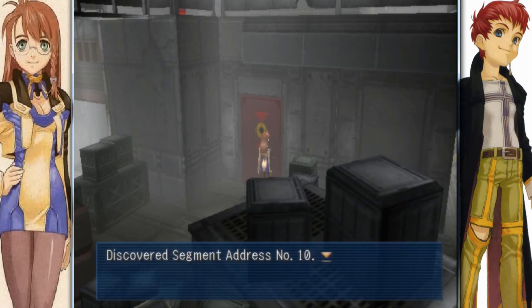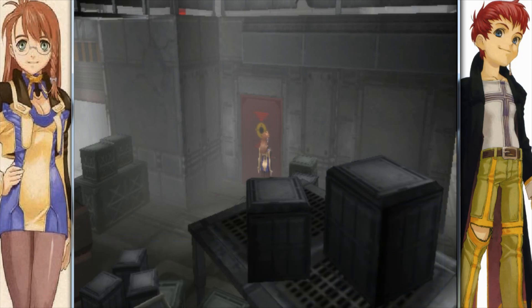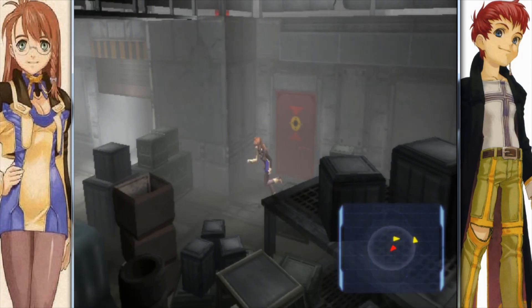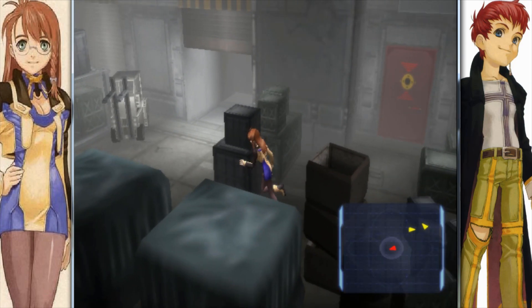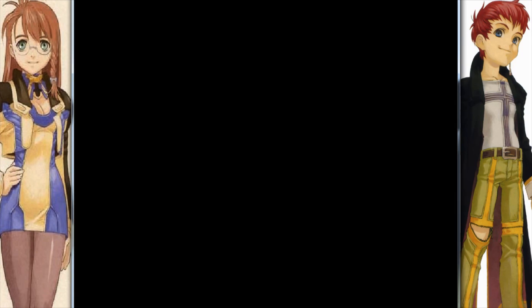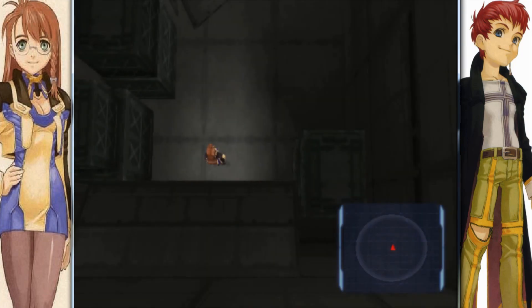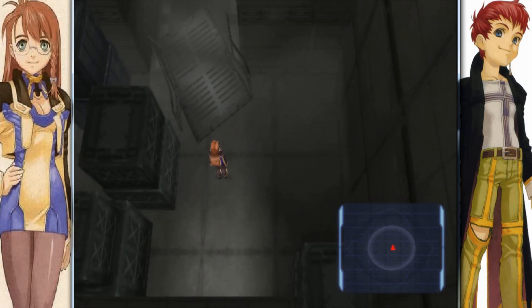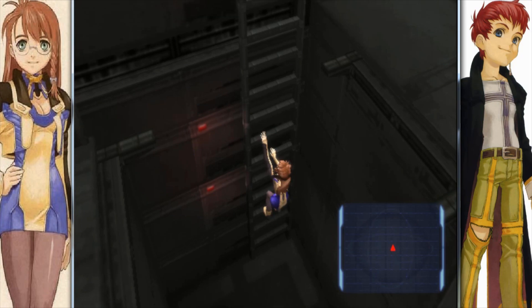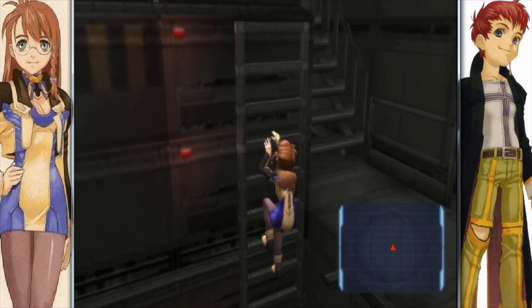We found Sergeant Address Number 10! Nice! Viewers, keep these Sergeant Address Doors in mind for later. You can unlock some very special items by opening those doors. In order to open those doors, you need an item called a decoder. Some can be acquired during the story, some via side quest. I'll get more into that when it becomes pertinent.